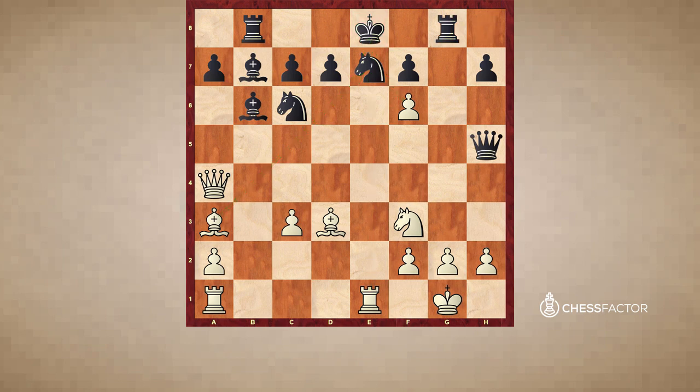Black played rook to g8 to generate an attack against the white king. White brought his final piece into play, and now black captured this knight on f3. It is not a queen sacrifice, because pawn takes queen is not possible since the g2 pawn is pinned. It appears as though black will win because of a very strong attack against the white king. Notice the black bishops are crashing down on the white king as well. But in fact it is white's attack that prevails.